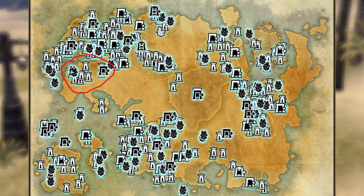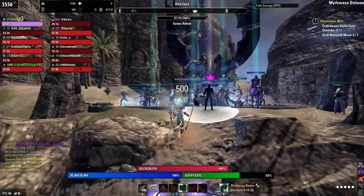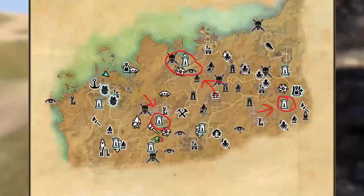Our first location is going to be Alik'r Desert. When you first travel there, you're going to want to type something into the zone chat to join a group. If you do not receive an invite, don't worry — you can still get the easy XP.